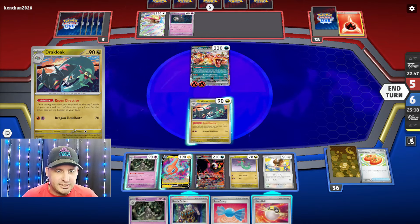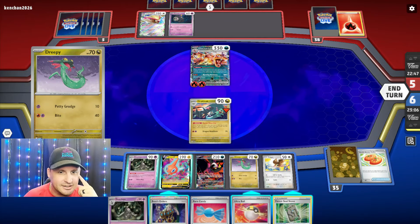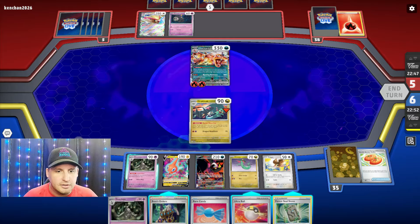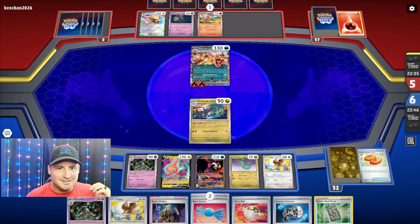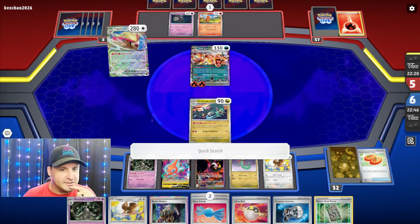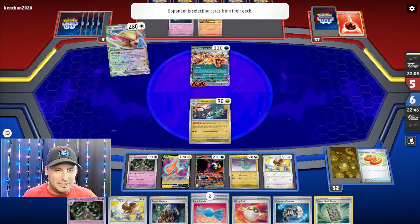We got Forest Seal Stone. Do I place the Forest Seal Stone now or do I do it later? Let's give them the Dracloak, or just Instant Charge and get three more cards in hand. We now should be good - we've got Counter Catcher, we've got Pidgey, we've got a Forest Seal Stone. We can do some damage here next and knock out their Charmander after that. I've got Rare Candy, I can go find Neo Upper Energy with either the Forest Seal Stone or the Pidgey - I've got options here.